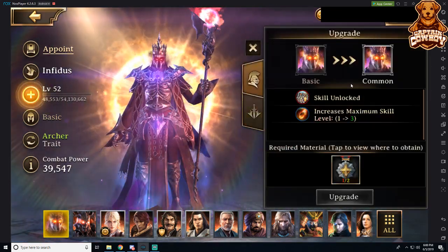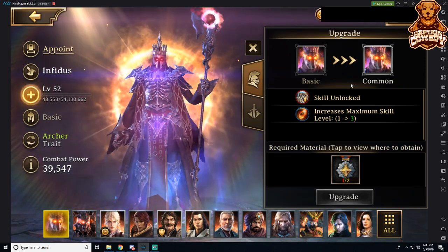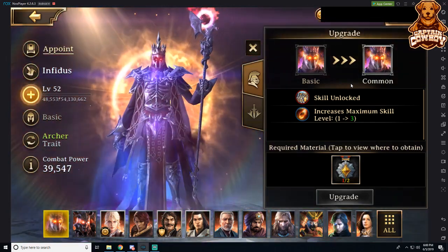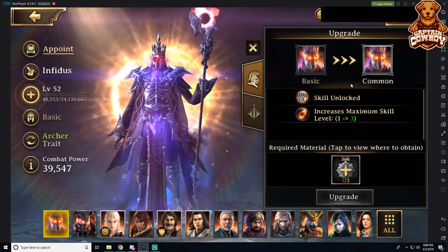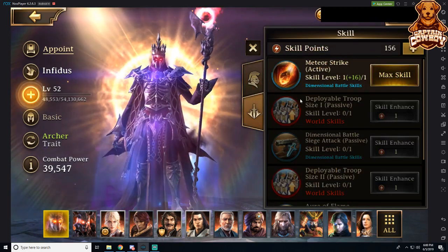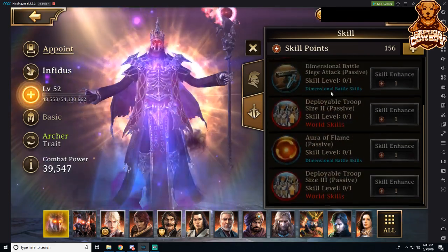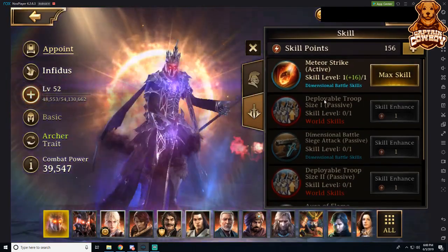Each hero has a rarity level. It starts off basic, common, uncommon, rare, epic, and then immortal — similar to our equipment, runes, and auras. They have two different skills, and you get a new skill once your rarity goes up. We start off with two skills: a dimensional battle skill and a world skill. The higher our level, the more we can unlock.